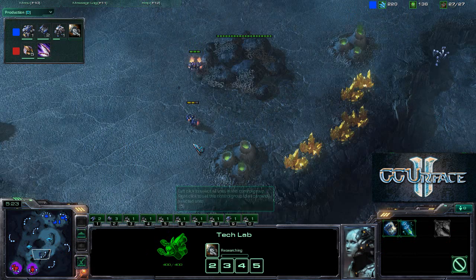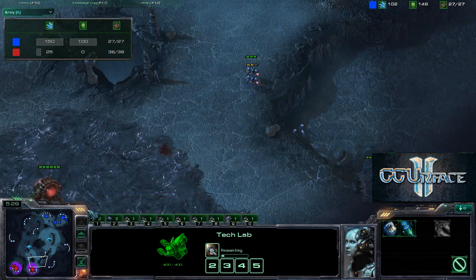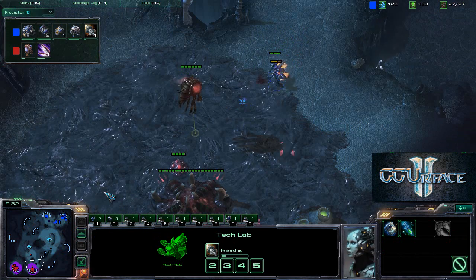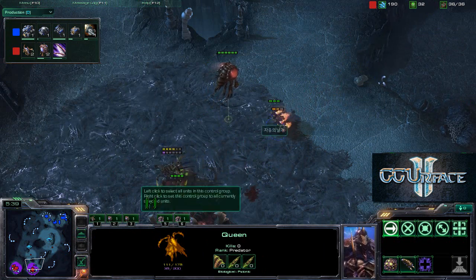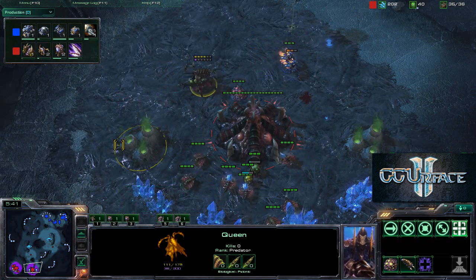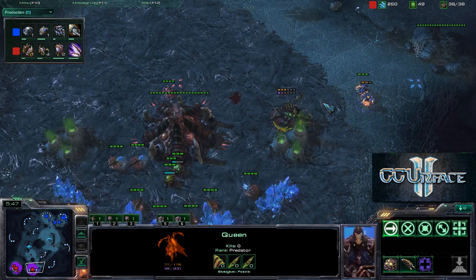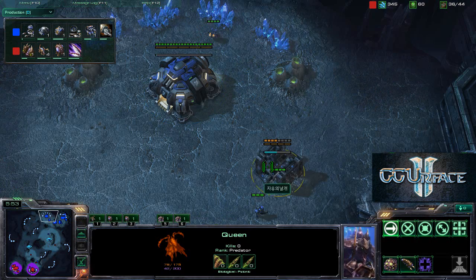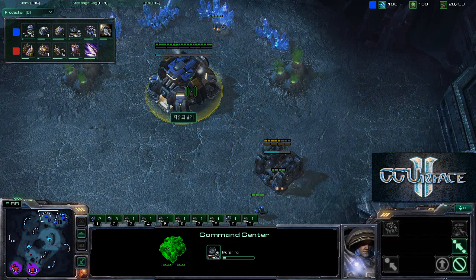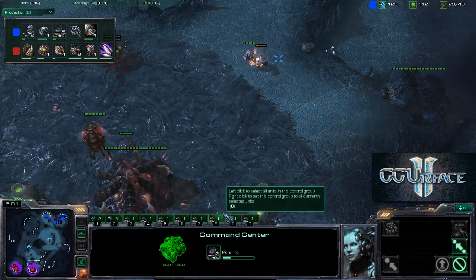Two additional Barracks are going up for the Terran player, with one having a Tech Lab to allow Reaper production. He has two Reapers outside. Concussive Shell is being researched along with a bunker near the Terran's natural expansion, guarded by one Marine. The Command Center is morphing into an Orbital Command, and these two Reapers are coming in again.